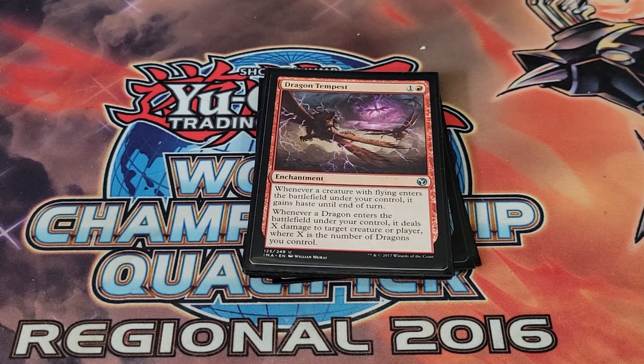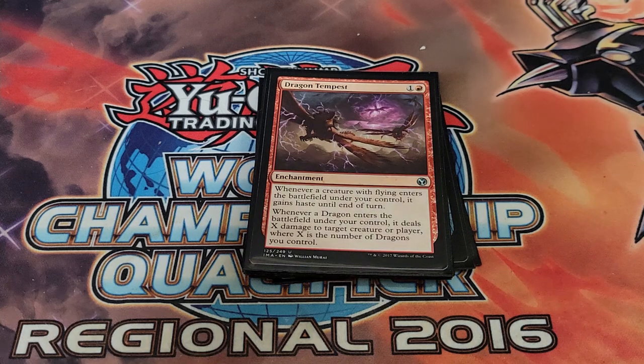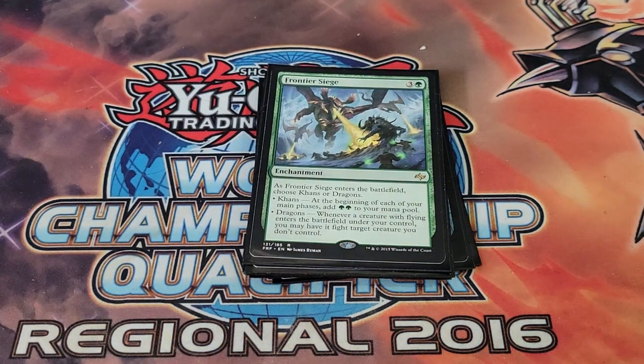Dragon Tempest — whenever a dragon enters the battlefield under your control it gets haste, and it deals X damage to a target creature or player where X equals the number of dragons you control. We can have a ton of dragons so that's really nice, and it only costs two mana. Frontier Siege is interesting — depending on your matchup you choose either to gain extra mana each turn or declare dragon and make a fight whenever you drop a dragon onto the battlefield. I typically choose the mana mode since more options is always nice.